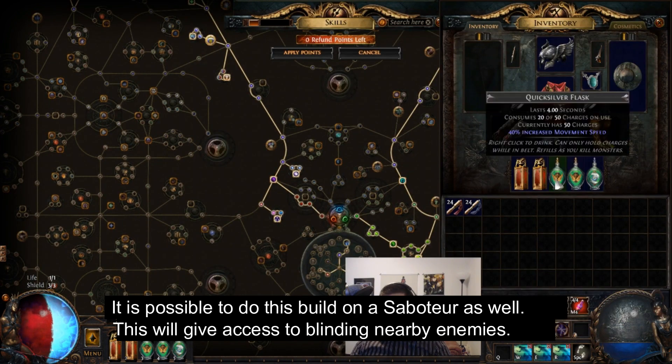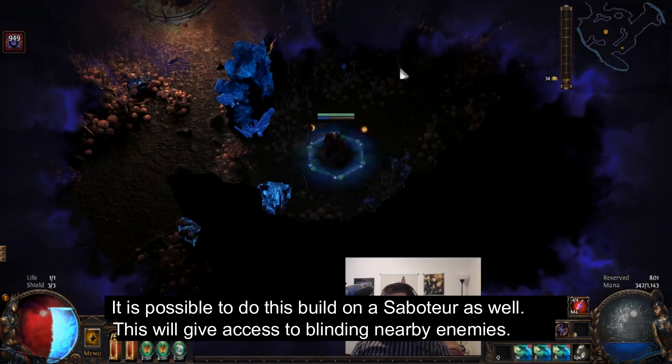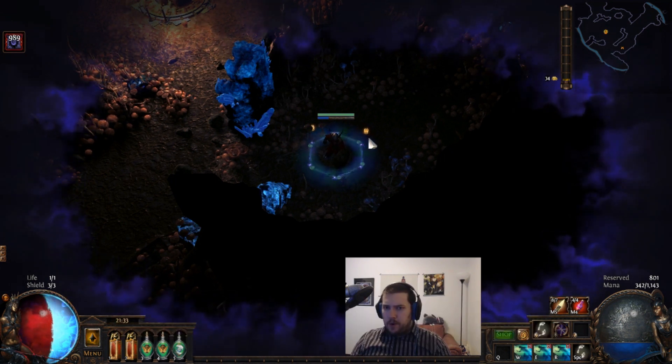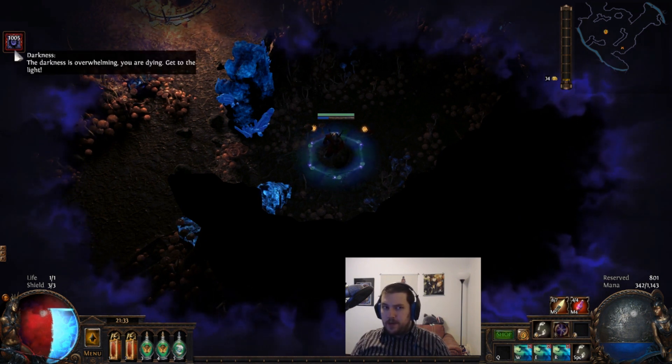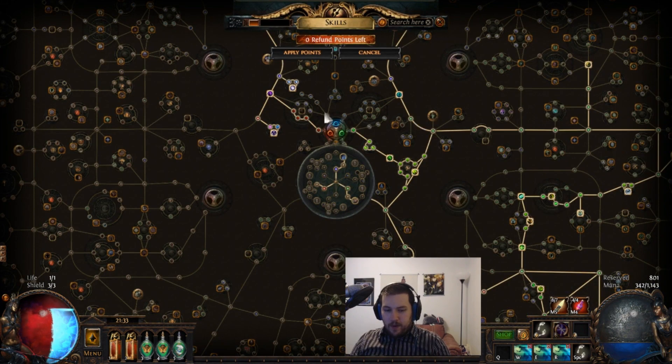We're using Mind over Matter, which additionally reduces the damage taken from darkness — it lowers it by about 30%, which from what I understand makes it so you're taking like 1.8% less per stack, so that's 3.2% per stack instead. That really helps a lot. We can sit here with 1,000 darkness stacks and not move at all.